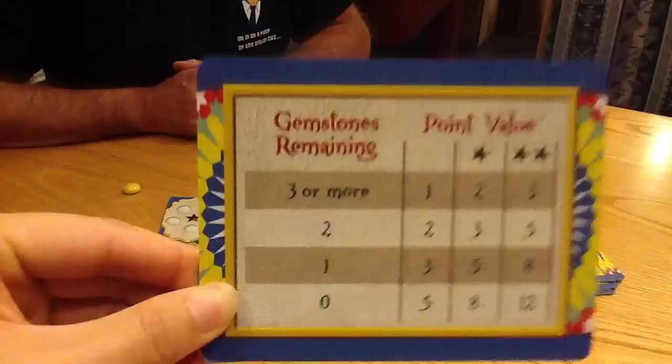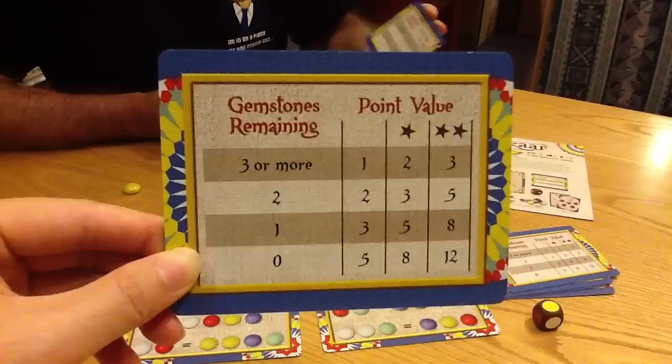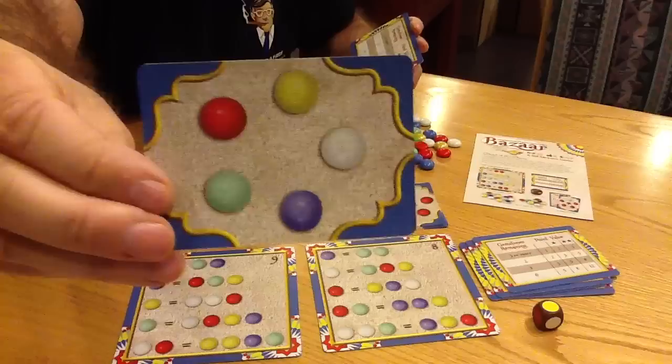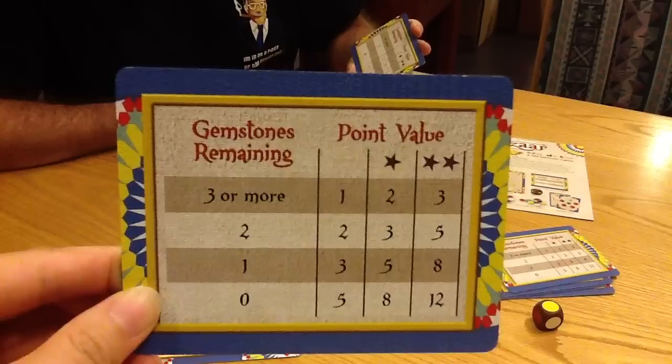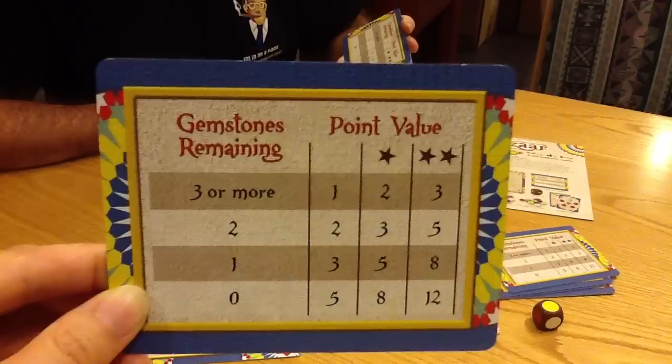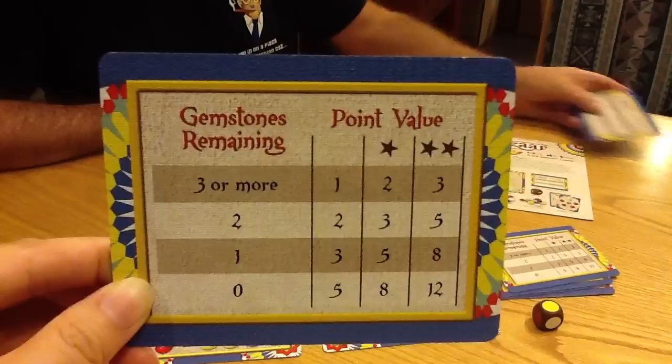Let's look again at the card that scores those points. As you can see, there's a column on the left that shows you how many stones you have remaining at the time you hand in five stones. There are five different color stones on each object card, one of each color. When I hand in the five stones, if I have none left over, I score the maximum of five points. If I have one stone left over, I only score three points. With two stones left over, I score two points. And with three or more left over, I score only one point.